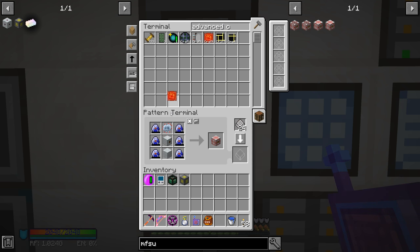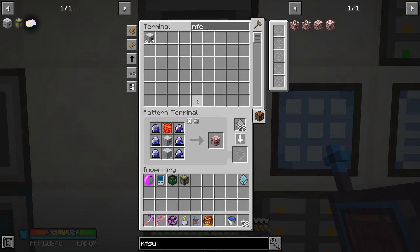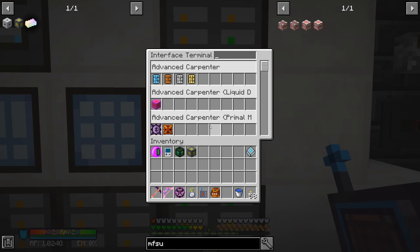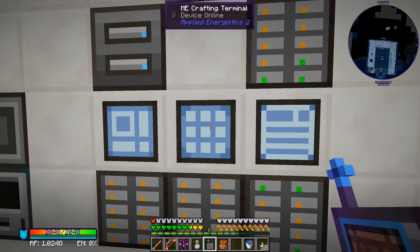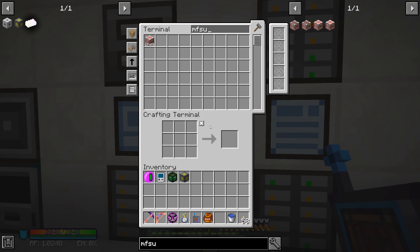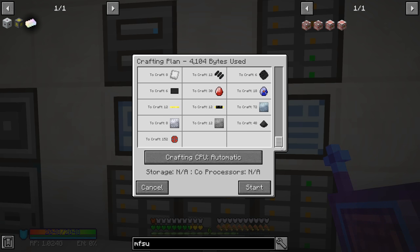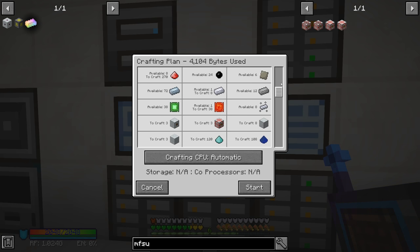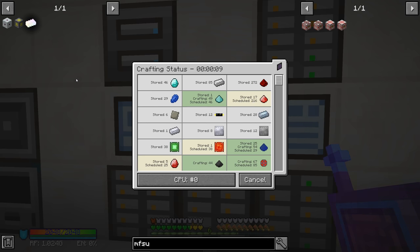That should be done — there we go. We do have the MFE, advanced machine, and Lapatron. Man, we've got everything — that's fantastic! Let's make three MFSUs. It's just a pretty easy recipe; it's just going to take a little bit of time to craft up. All right, so while we're waiting on those, let's look at what we still need to do on the outside.